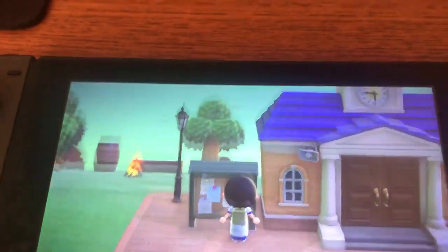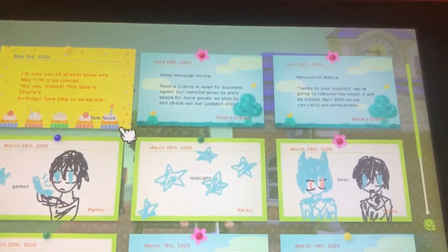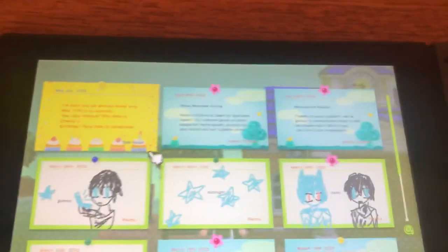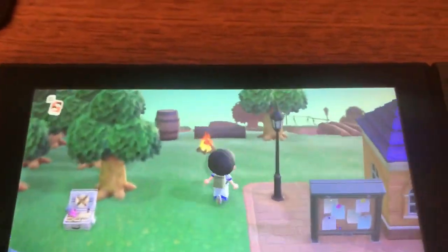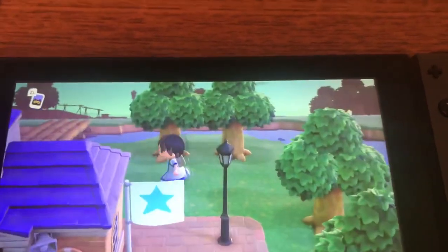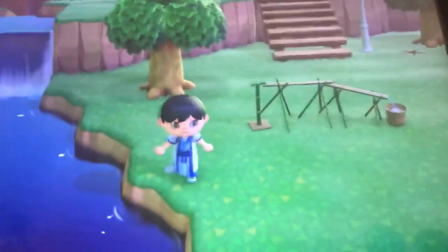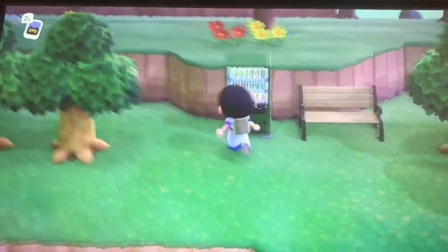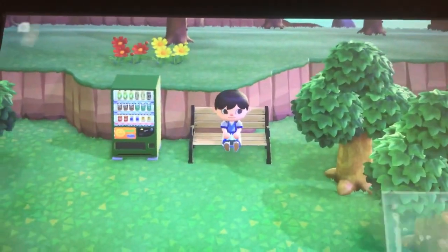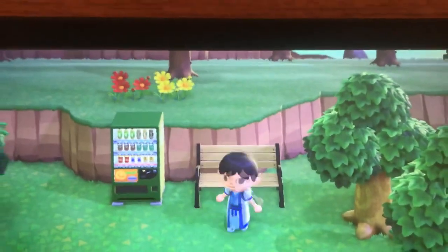Here's the bulletin board with some little drawings I did. It's hard doing this with one hand, but whatever. There's a little vending machine where you can get a drink and sit with your friend. It's really cool at night because the vending machine lights up and looks pretty.